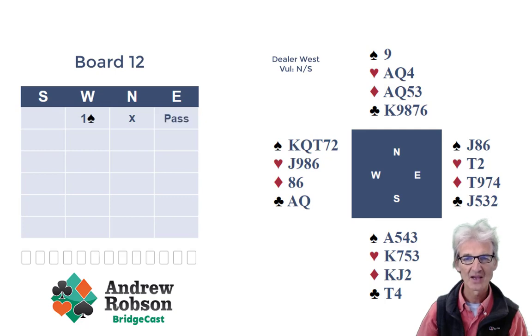East is going to go quietly. What do you think south should respond to the double? One would assume that the doubler would have most of the time four cards in the other major. So south should bid three hearts — a jump bid to show their nine to twelve point hand. If south had merely bid two hearts they could have had nothing.